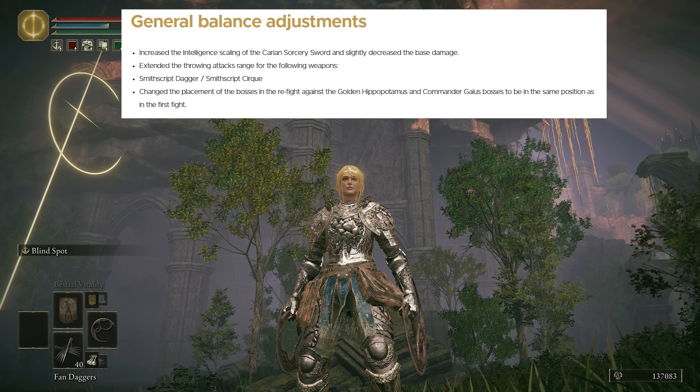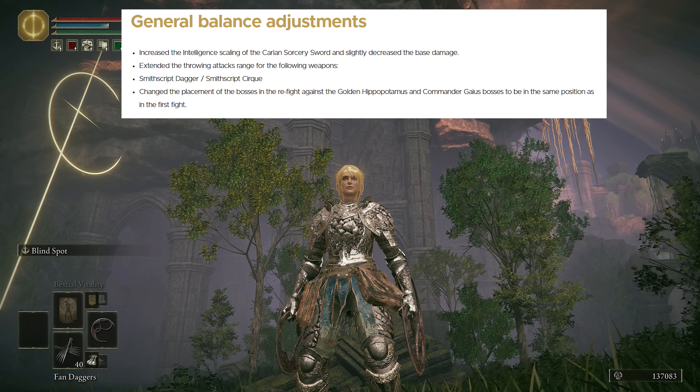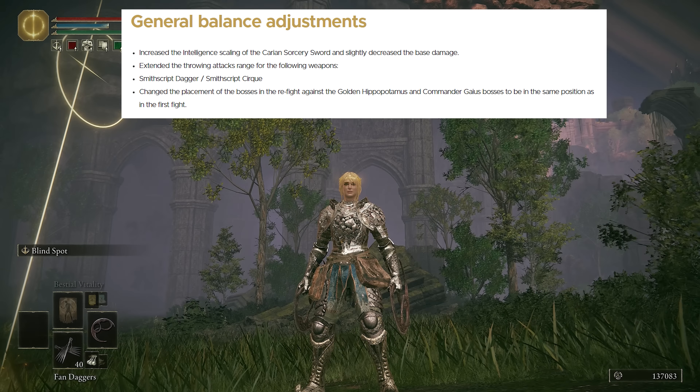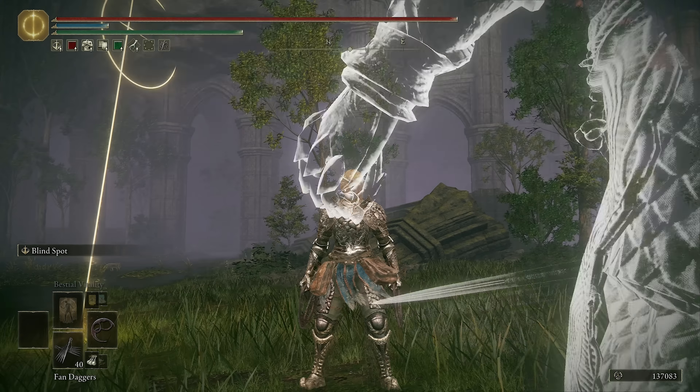Finishing off the general balance adjustments, they changed the placement of the bosses in the refight against the Golden Hippopotamus and Commander Gaius to be the same position as in the first fight. So when you initially fight those bosses, their positioning is going to be the same in the following fights now.